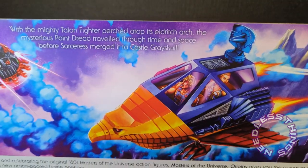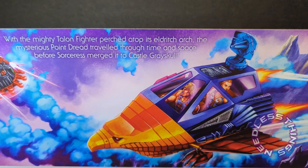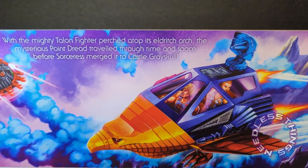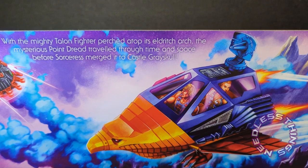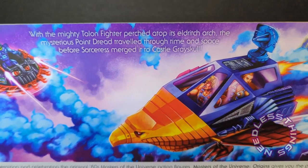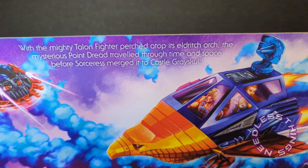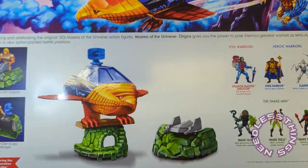With the mighty Talon Fighter perched atop its eldritch arch, the mysterious Point Dread traveled through time and space before Sorceress merged it to Castle Grayskull. By the way, if I have the time I'm going to take down my Castle Grayskull, move all 20 figures I've got in it, and put this Point Dread on there to see how well it fits — just for you guys if I can. There's Stratos — just beautiful, this is great.